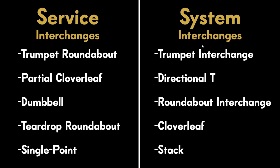Service interchanges are used to connect your city to the freeway, as opposed to system interchanges, which connect one freeway to another. Another way to say that is that your highway on and off ramps are always a service interchange. As traffic enters and leaves your local city streets, they use a service interchange. If you have a highway or freeway connecting to another freeway, you would use the appropriate system interchange instead. Let's start our discussion about the included service interchanges in Cities Skylines 2.